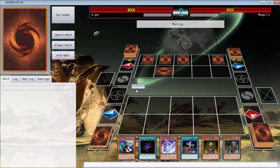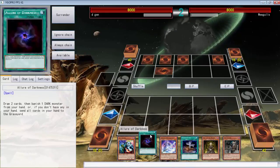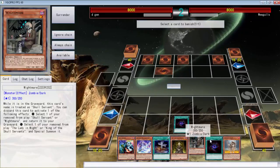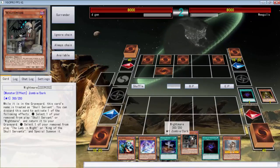What do you do? Oh, you're special summoning something. Please don't be anti-spell. Alright, it's not anti-spell — it's probably Paleozoics.